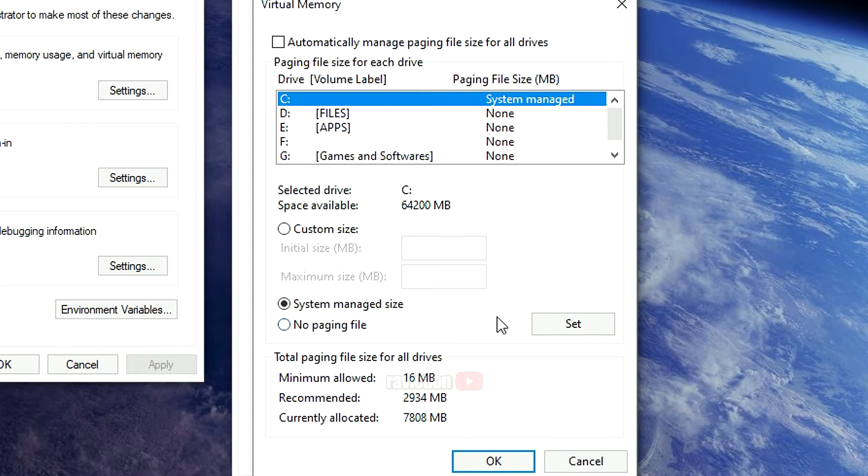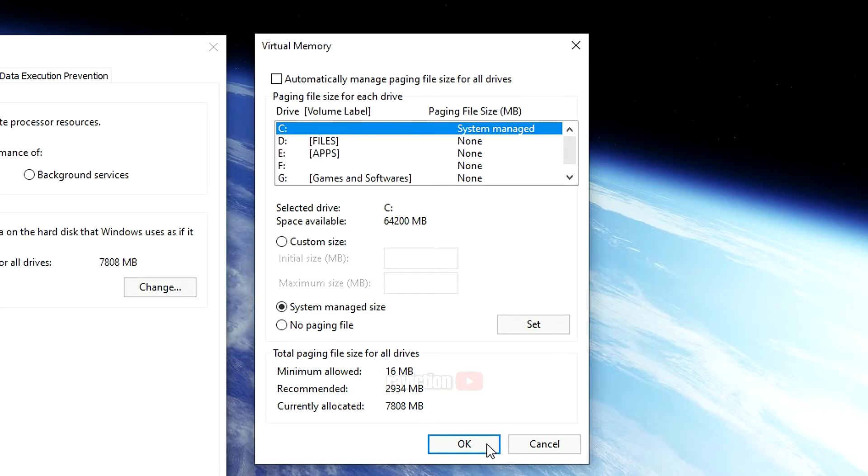In my case, my current page file was set to custom because of playing New World. While there were people who recommended putting a custom size, I chose 'System Managed Size' on the drive the game is installed on — or you can just set it to automatic if your page file is turned off or set to custom.